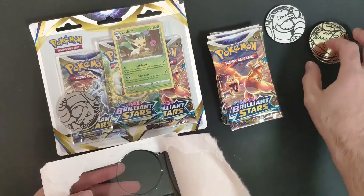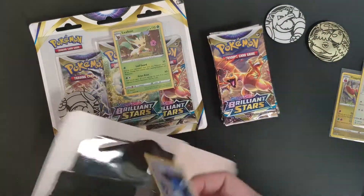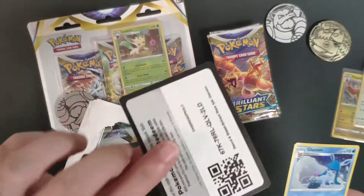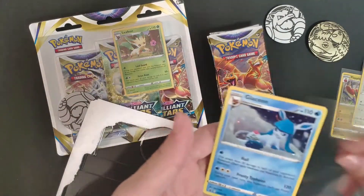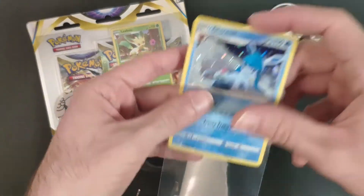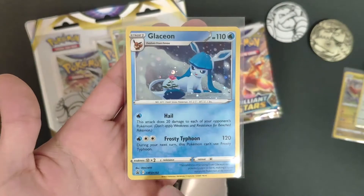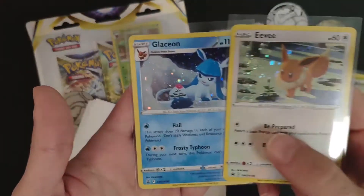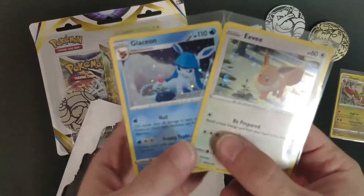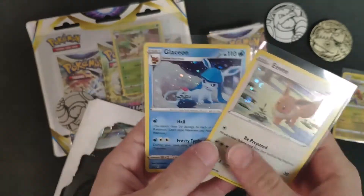I hope they do a Charizard one — it could be a nice collectible item. That's the Glaceon promo card, Sword and Shield 192. Also very cute — as you can see the flower imagery tells the story from Eevee to Glaceon.